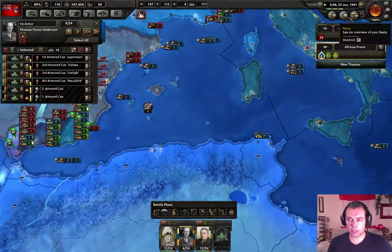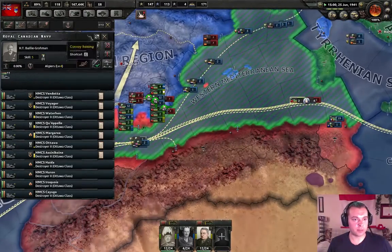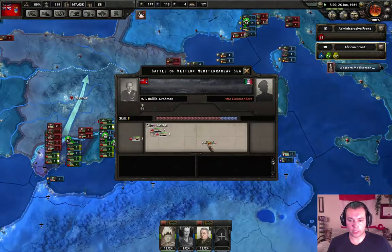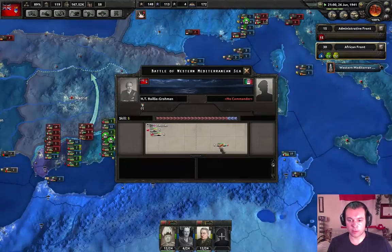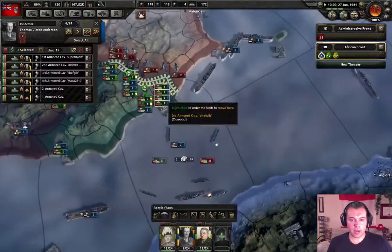We need to tell our ships here to be a lot more aggressive — we're gonna be searching and destroying, kind of just patrolling. Little submarines over here — nice to sink a couple of them.